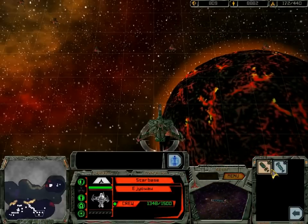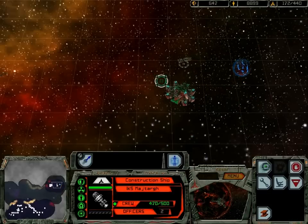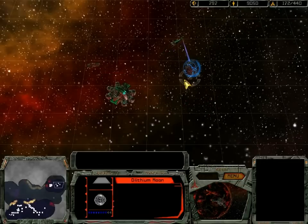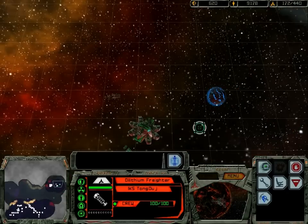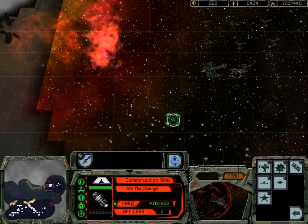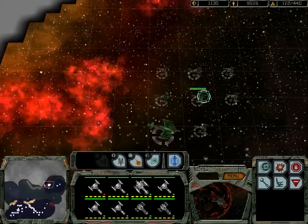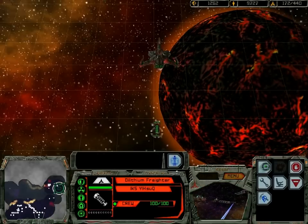Very useful. Now we need two more Dilithium Niners — one, two. Beginning construction. We have a new ship for the fleet. You go up here too. We are going to wait until we can build another starbase here, because I don't want any Borg vessel to get out of that place, wherever they are hiding. And once that is done, you come up here too.